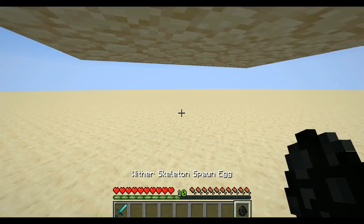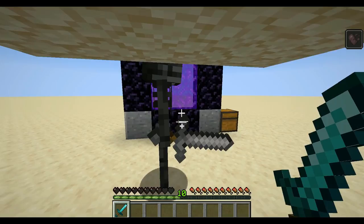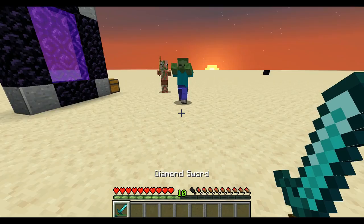We can use the same trick to kill wither skeletons that we used to kill endermen. Go underneath a two-block platform and make sure you're in the center, or else you'll get hit. Then just strike them — they'll just keep coming back for more and are useless against this very simple defense.